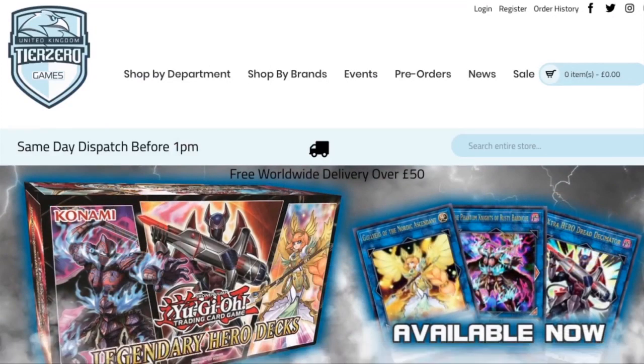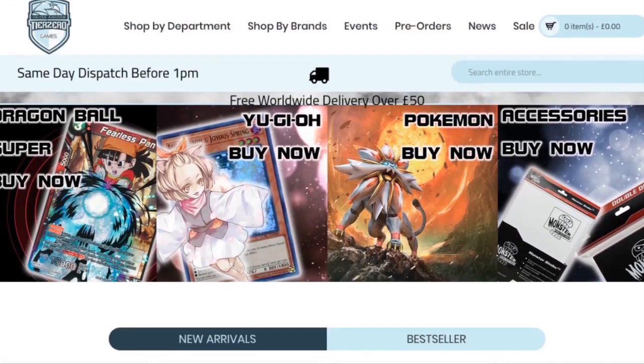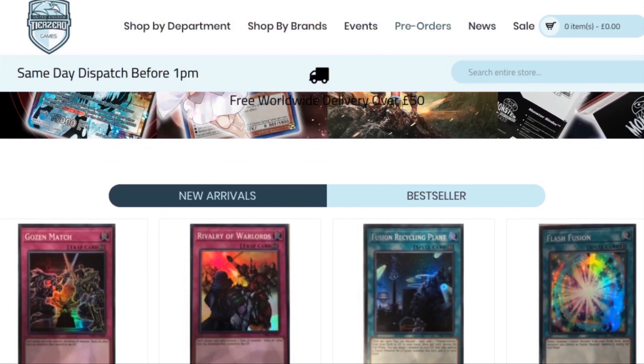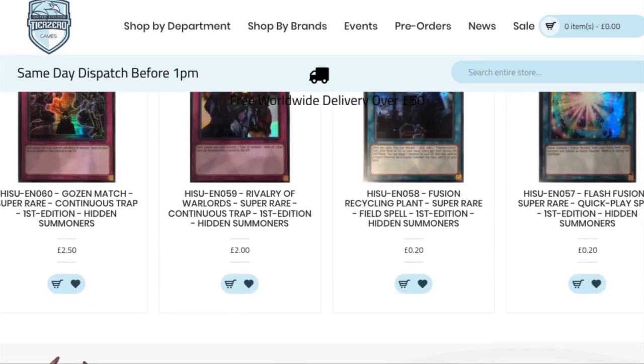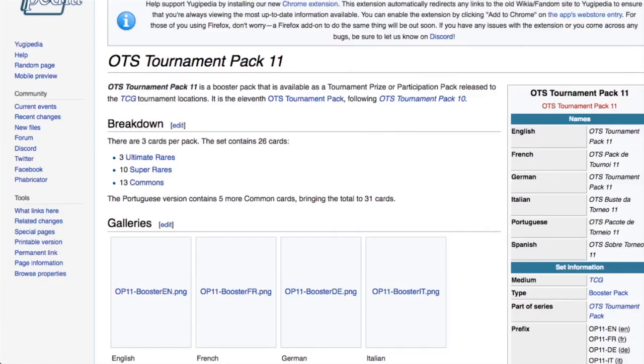Before we get started, don't forget we have an amazing discount code thanks to Tier Zero Games. All you have to do is put in 'ZWGames5' to get a five percent discount on your total order at tierzerogames.com. The links will be in the description below.